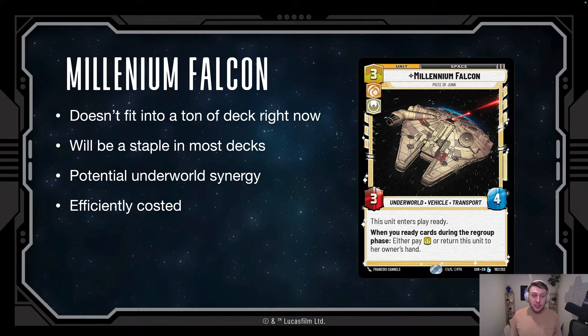I think it's going to be a staple in most decks just because it enters play ready. My gut tells me this is going to be a relatively powerhouse card as we move forward. It also has potential underworld synergy — the next set is going to have a lot of bounty hunter themes, and the underworld has a lot of crossover there. We could get some synergy with the Millennium Falcon in some cunning underworld cards. It's also extremely efficiently costed — it's the best three-drop space unit in the game, a 3/4 that enters play ready at three, playable on turn two.